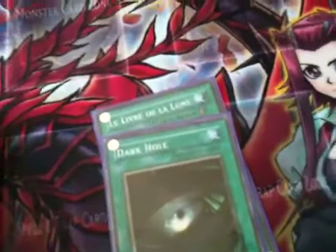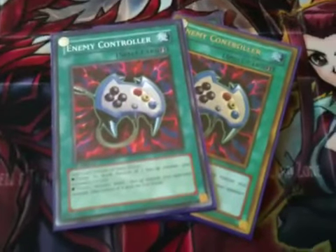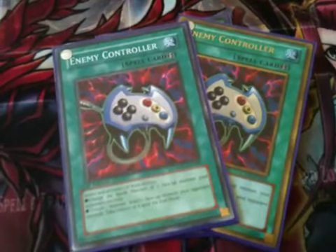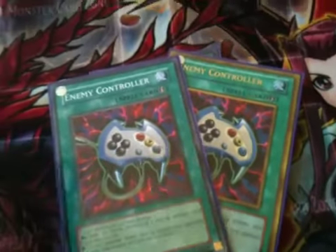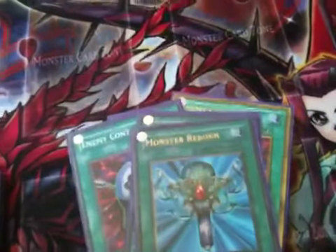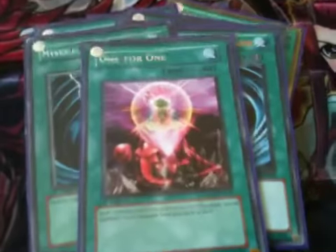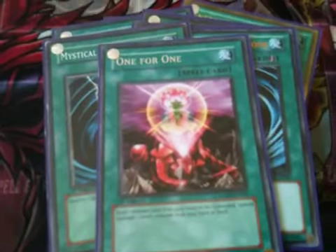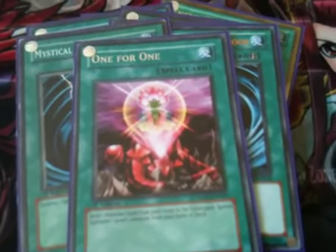Then we have one copy of Book of Moon, one copy of Dark Hole, two copies of Enemy Controller. The reason I'm running these is because I'm running the Triple Decree build, so a bit of a defence line, and also because I spam the tokens with Doc Warrior — you tribute tokens and take control of your opponent's good monsters. One Giant Trunade, one Monster Reborn, two copies of Mystical Space Typhoon. One copy of 1-for-1 — discard one monster, special summon a level 1 monster from hand or deck. This is good because it gets the instant Halberd Cannon and Blade Blaster combos working.